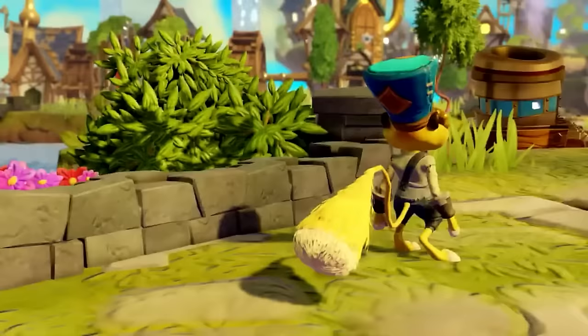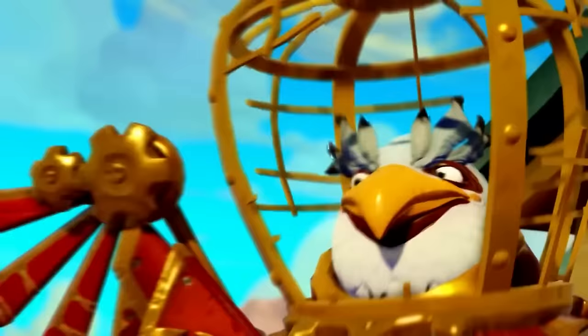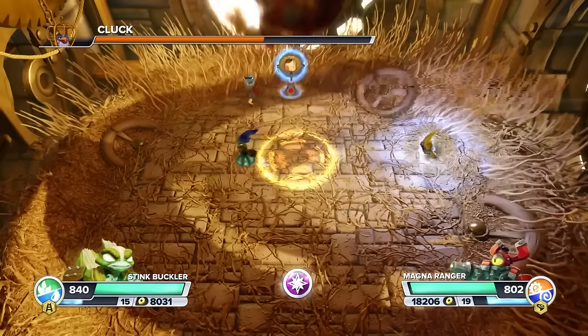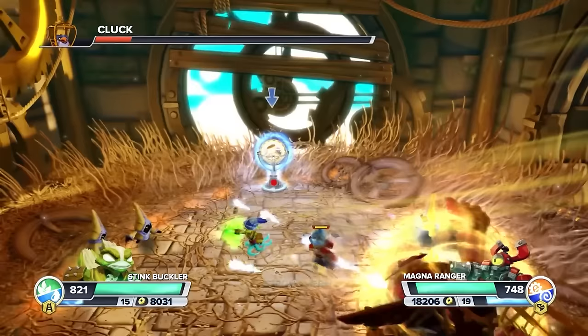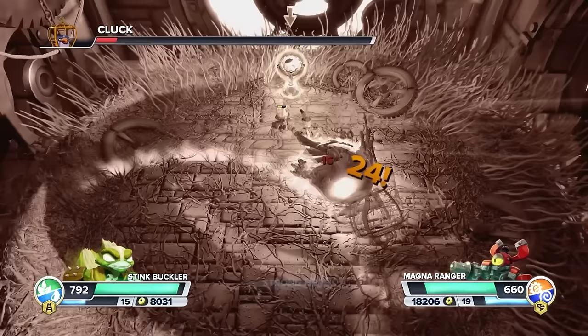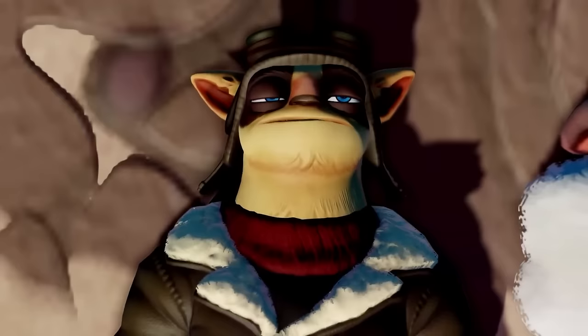Swap Force isn't done just yet, because unlike Giants, Swap Force does feature two more DLC levels that both have boss fights. The first level is Tower of Time, which features the chicken Cluck, who has found a way to manipulate time and keep Skylanders in an infinite time loop. I absolutely love Cluck, I think he's hilarious, but this boss fight is not it. Basically the entire fight, he jumps and creates shockwaves that you've got to jump over, and you stop time to get more hits on him. He spawns other enemies as well and shoots beams of light at you occasionally. It also sucks that this boss battle is confined to a very, very small space — probably one of the smallest stages for a boss fight in the entire series.